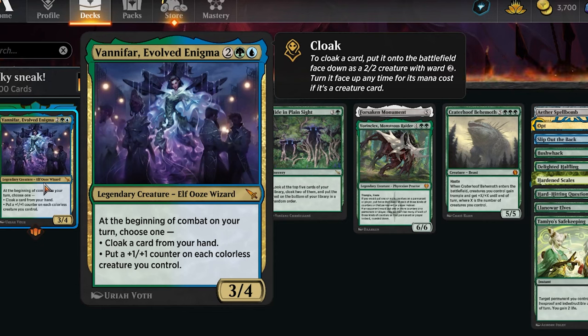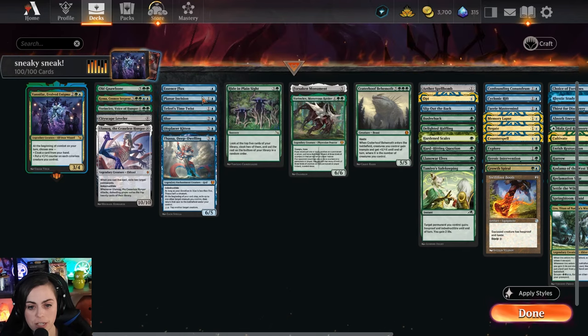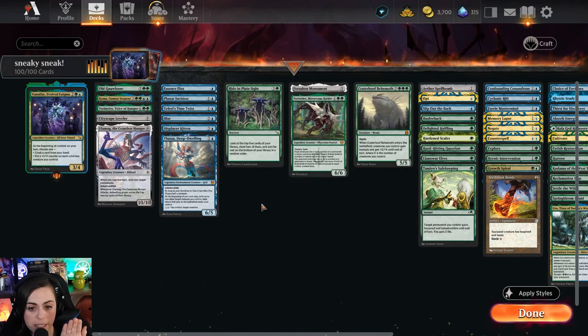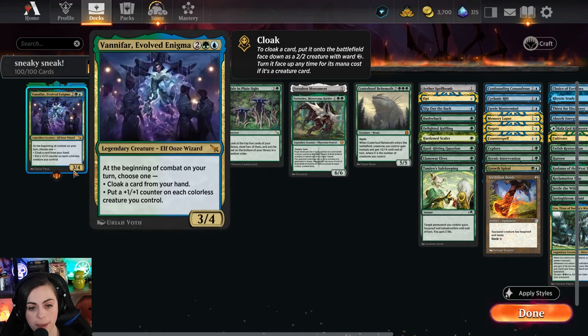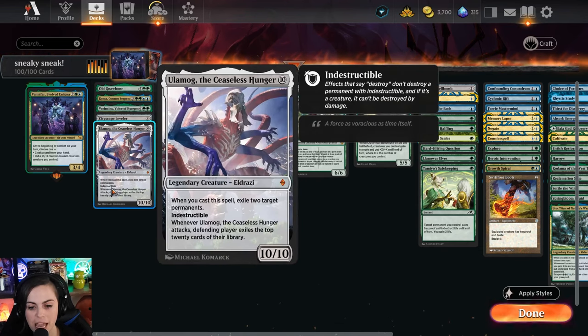Cloak, if you don't know, is you put a creature face down onto the battlefield - they're a 2/2 with Ward 2 - and then typically the expectation would be you pay their mana cost if it's a creature card, then you can turn it face up. But the cool part is, if we blink using like Essence Flux or any of these other blink abilities that we have, those creatures actually come in face up. So potentially for free during our combat, we could put in Ulamog, and then if we have a blink effect out, we can blink Ulamog and it will come in as a face up creature. Yeah, you're not getting some of these cast abilities, but the fact that it's a 10/10 indestructible that when it attacks you're exiling the top 20 cards of your opponent's library - Ulamog not getting that exile ability when you cast them isn't a feels-bad moment.